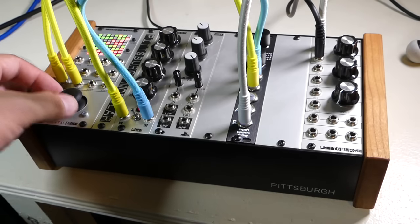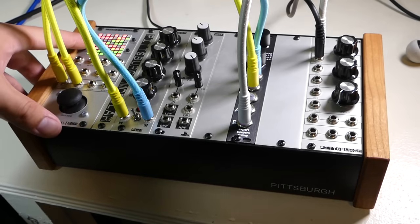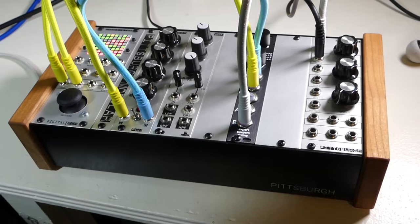Here's a simple patch where I'm using the gates to trigger the Disting sample player with some drums. Because I only have one sampler in this patch, I'm using a triggered envelope to change the sample type.